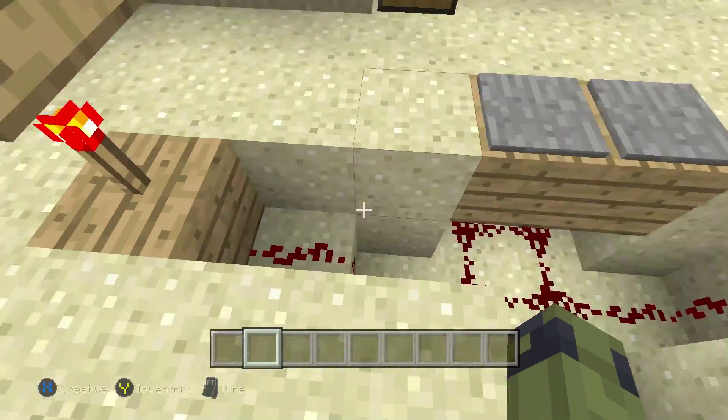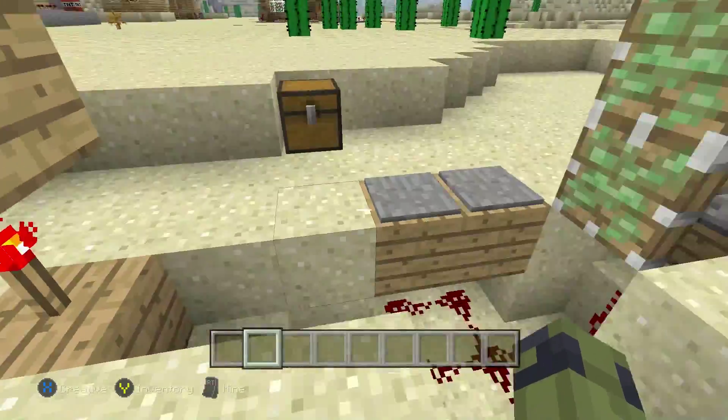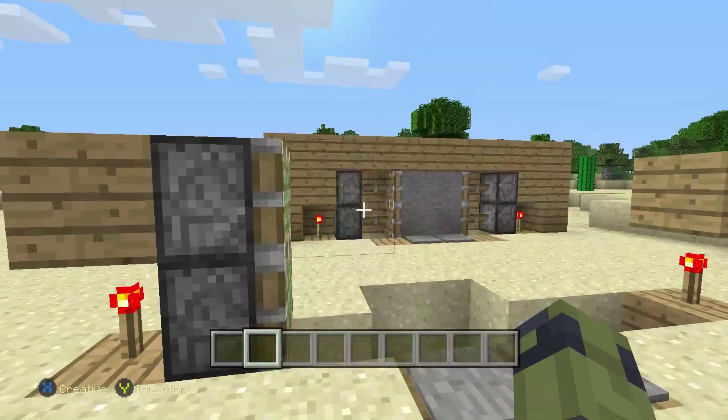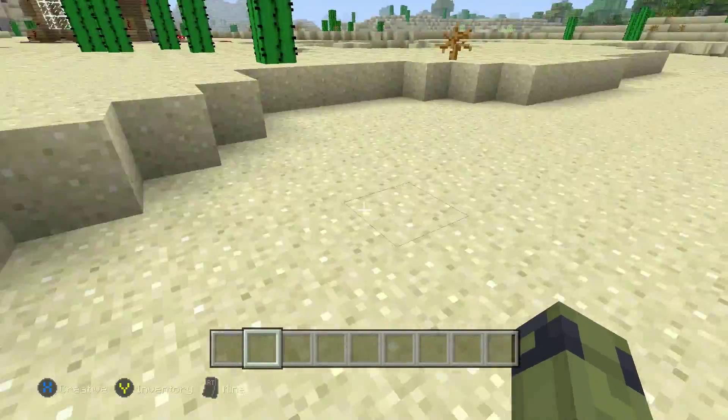Because you've wired up some redstone underneath here and connected it to the block that the redstone torch is on, whenever you send a signal through the plates the pistons retract, and when you step off them they come back in place. So let me show you how to make one of them.